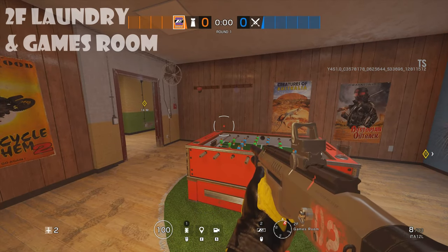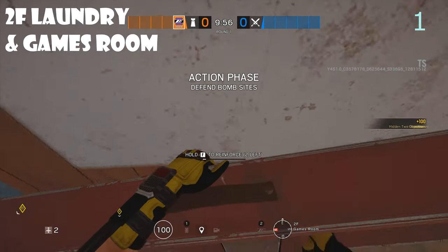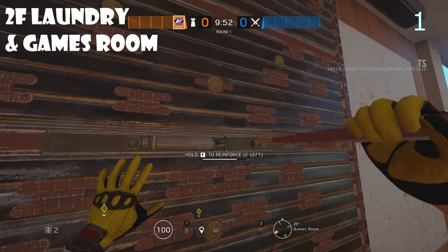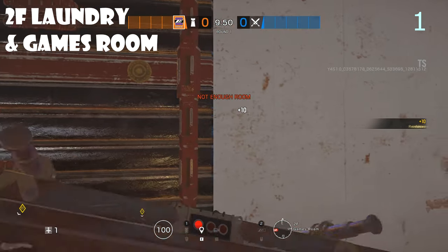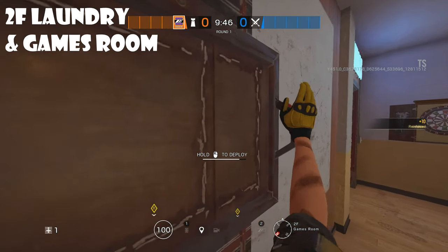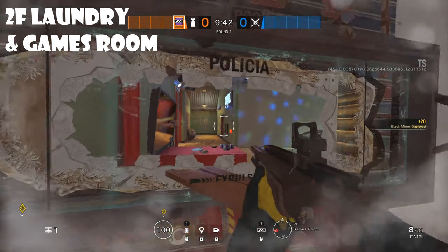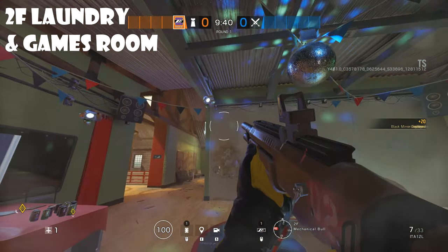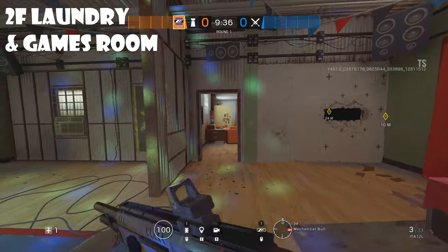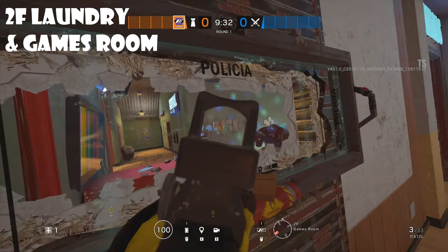First site is going to be Laundry and Games Room. We'll start in the Games Room - go ahead and reinforce this wall to the left. You can put your mirror down on it and now you can watch this eastern hallway. You can open up this wall to cut off any rotates for the enemy team, and that will give you a good line of sight.